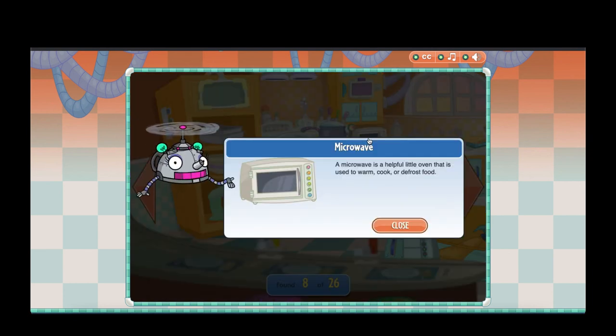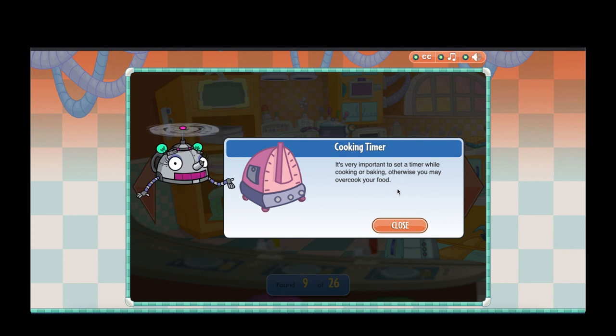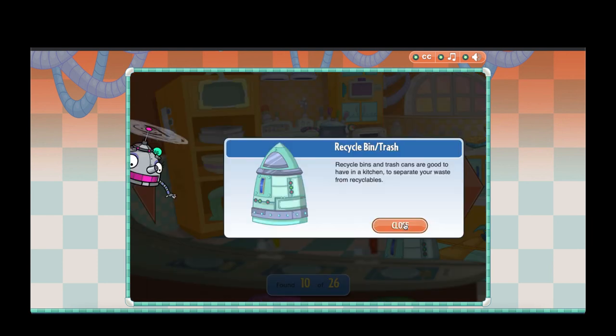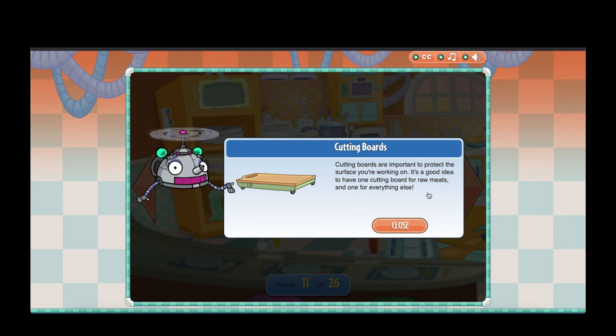A microwave is a helpful little oven used to warm, cook, or defrost food. It's very important to set a timer when cooking or baking, otherwise you may overcook your food! Recycle bins and trash cans are good to have in a kitchen to separate your waste from recyclables. Cutting boards are important to protect the surface you're working on — it's a good idea to have one cutting board for raw meats and one for everything else!